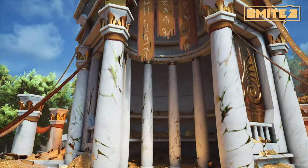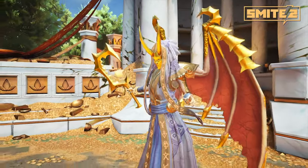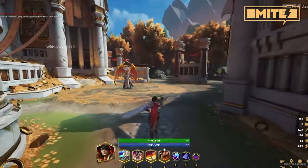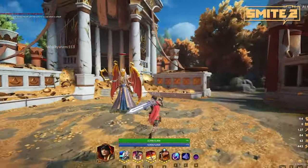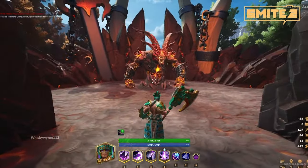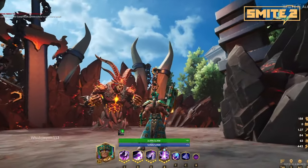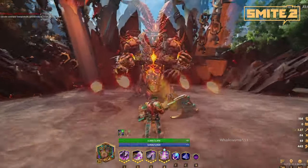Play areas like Gold Fury and Fire Giant — you should definitely be able to recognize where you are if you're coming from Smite 1, but it'll be a lot more impactful now. You'll definitely get a sense you're in a special area of the map. We really want to play with scale, make you feel like you're in a pit with Fire Giant — if you walk in there, put down your ward and get out, or be ready for a fight.